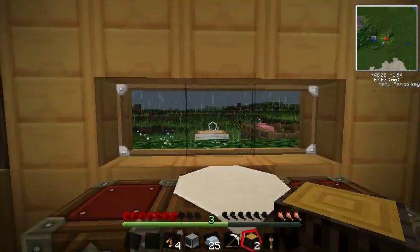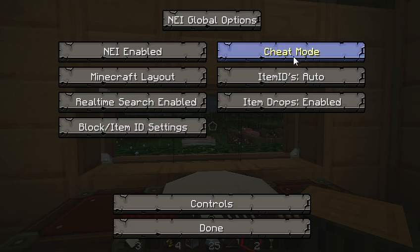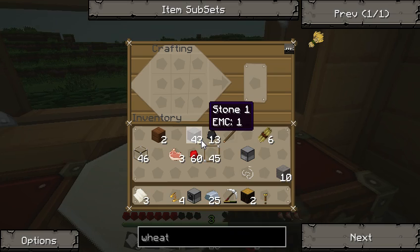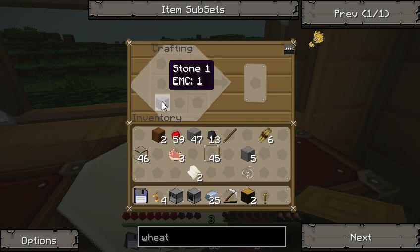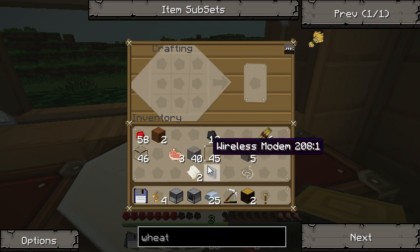Let's turn off the rain because of the noise. I'll go to cheat mode briefly to turn that off. So we've made ourselves a disk drive and a computer. If you wanted to make a modem, which you don't need for the earlier stuff, it's just stone around a redstone torch. So you make a redstone torch and put stone around it — and there's a wireless modem. We're not going to be using that since this is the basics, but it's nice to know.